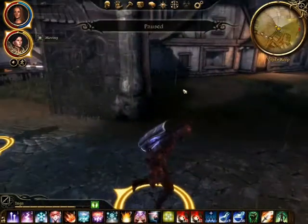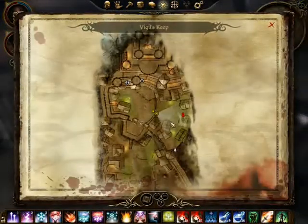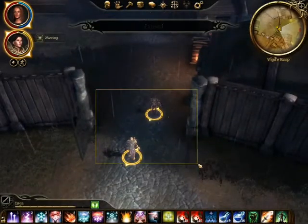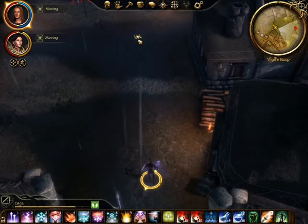As soon as we pass through the gates, onto the medical supply task: you see two hurlocks spawn with a vigil soldier and a shriek is going to spawn. In a minute you're going to have two more hurlocks spawn here and a genlock archer. The problem is, as soon as you reach halfway, that's when they spawn and they run straight towards the guard. As soon as you reach just before the guard, two more hurlocks spawn and charge down to kill another vigil guard who's right in front of the crate we need to get to.